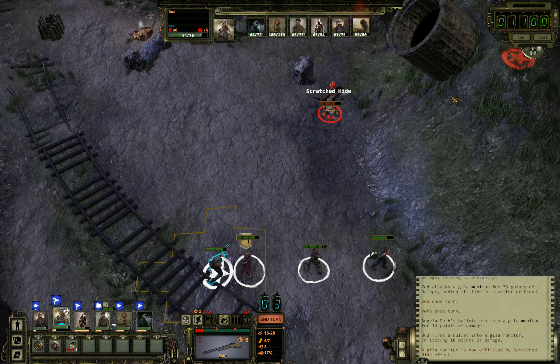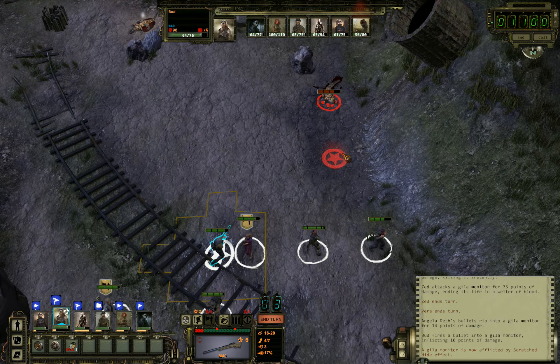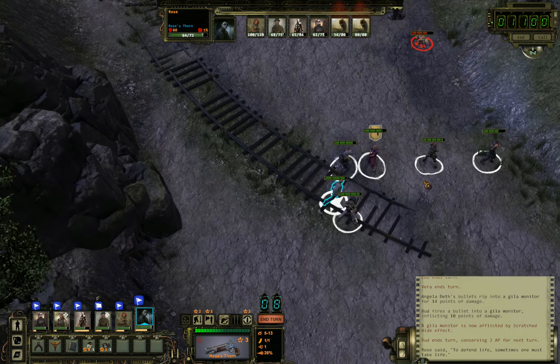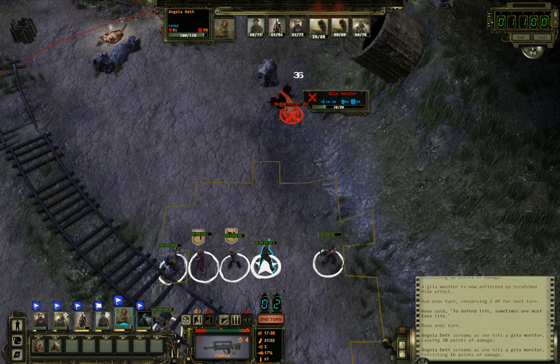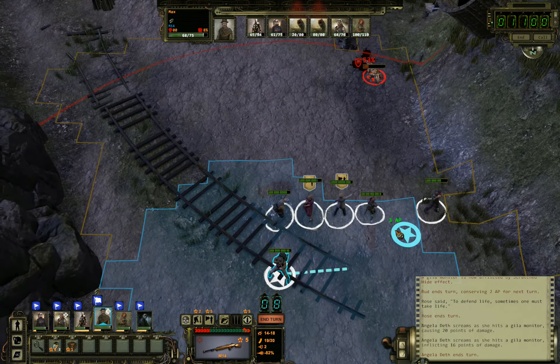Extra damage — reduces protection. Let's go for the reduced protection, and more susceptible to damage. Scratch the hide — it's probably useful. Let's put up a wall of lead, as it were, and go for an ambush push.